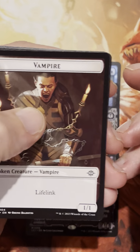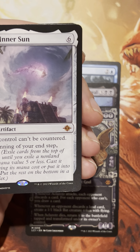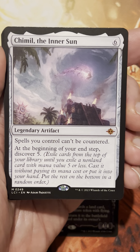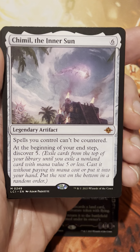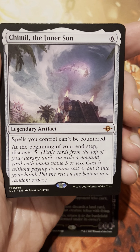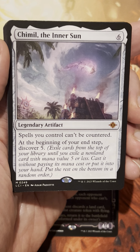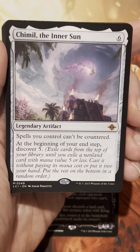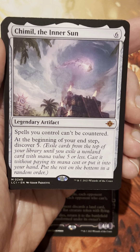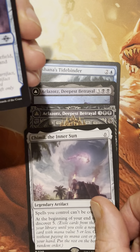Abrade... Chimil! Wow, this card is sick. Spells we control can't be countered. Six colorless, and at the beginning of your end step, Discover 5 — pretty solid guys. What am I going to do with this card? It just seems like it can go into anything. Chimil the Inner Sun has that sweet spot at six. Just rolling in the mythics right now.